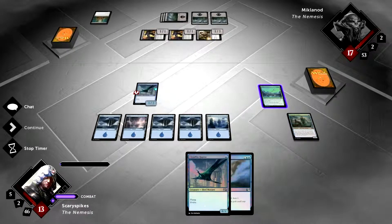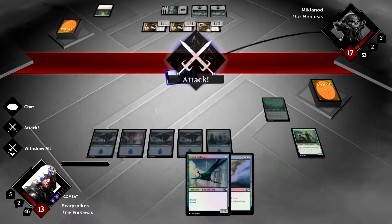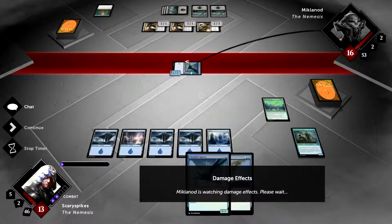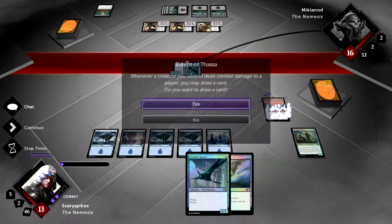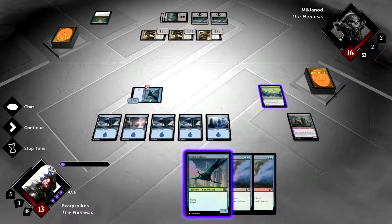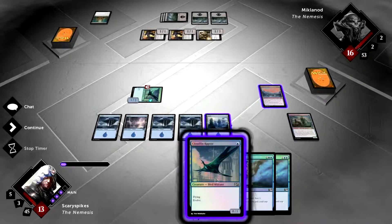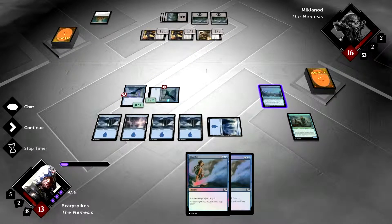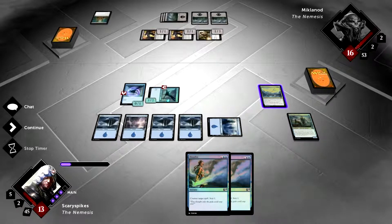Before playing anything, we attack to connect and draw a card off Bident. We deal one damage, he's at 16, and we draw another counterspell. There's a bit of risk playing our next creature in case he has another removal creature, but we'll use Dissolve if needed. He only has three cards in hand and we're starting to gain advantage. We pass turn.